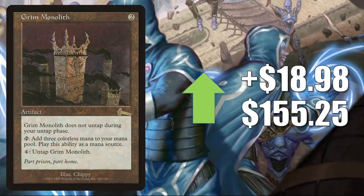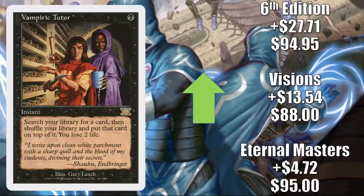Vampiric Tutor: Eternal Masters up $4.72 to $95; Visions up $13.54 to $88; 6th Edition up $27.71 to $94.95. Competitive Commander has gotten a lot more popular and tutors are almost essential for those decks. That is part of the reason many of these tutors have been drying up. But obviously inventory is also a little tighter, and this feels like a buyout too — somebody saw the card starting to dwindle and picked up a bunch. It's an awesome card not only for Commander but Vintage as well.